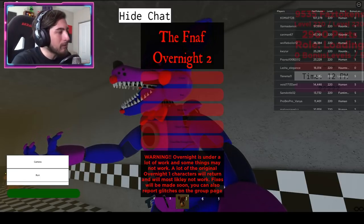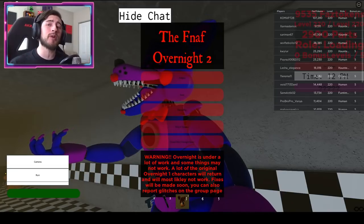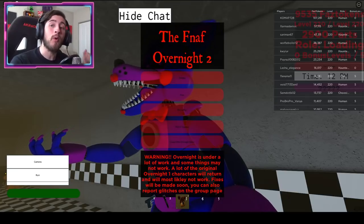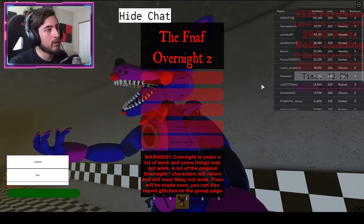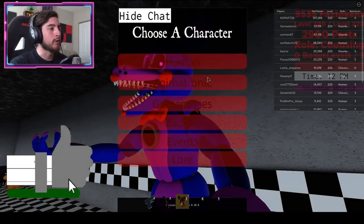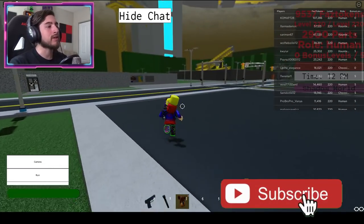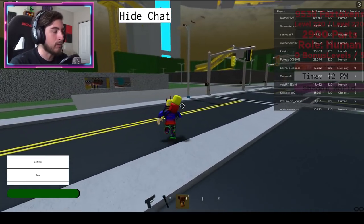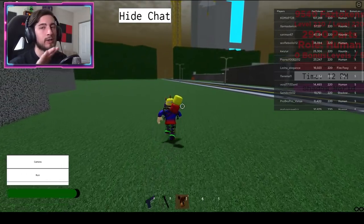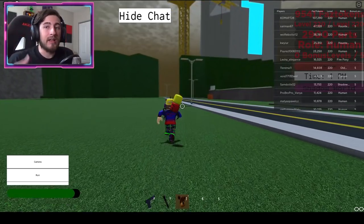Hello everybody and welcome back to another episode today on Roblox. Today I'm going to be showing you guys how to get two badges in the game called the FNAF Overnight 2 Roleplay. To get started, go to Roleplay and become a human. We are going to the Haunted Forest map and this is going to be for all of the six new badges that have been released. So you want to keep doing this to get the new badges.